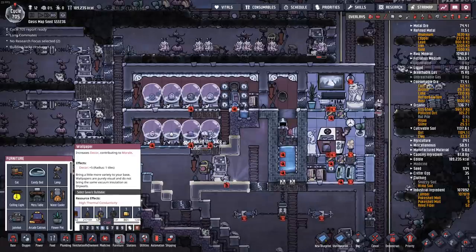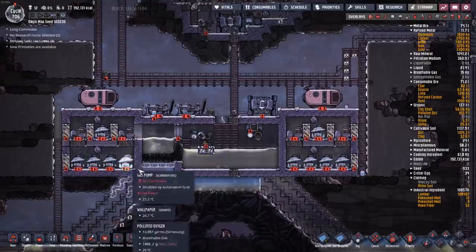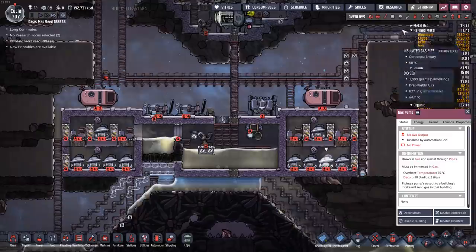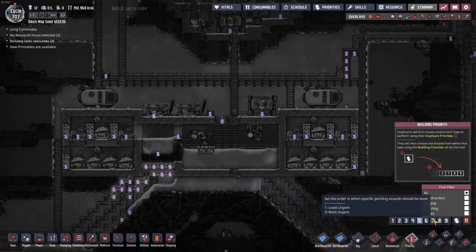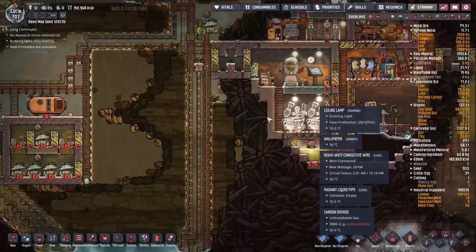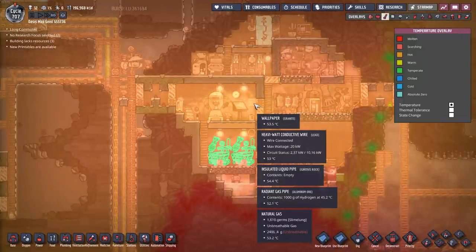While my dupes have been making that, look at what's been finished down here — a bunch of electrolyzers and a lot of gas pumps. How's this loop doing? That's what I wanted to see. Beautiful. The temperatures over here on the right are 53 degrees — a little bit cooler. Yeah.